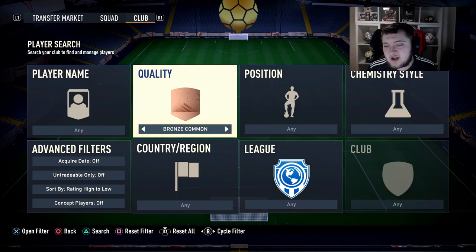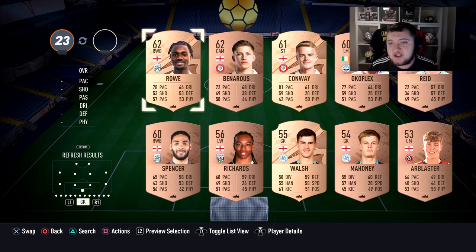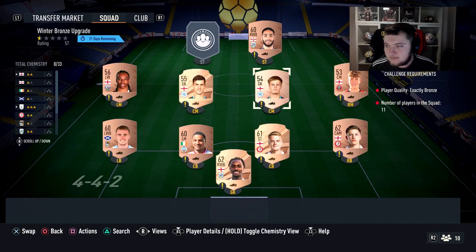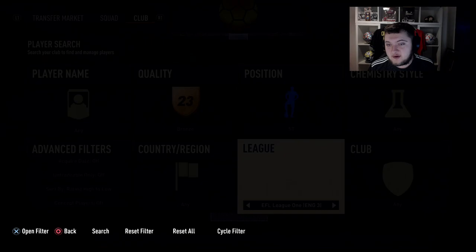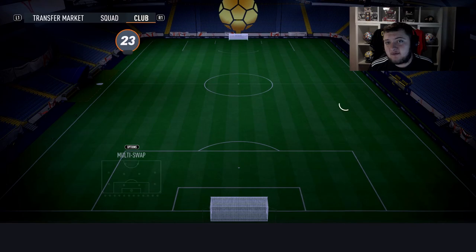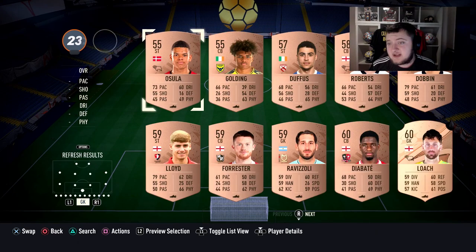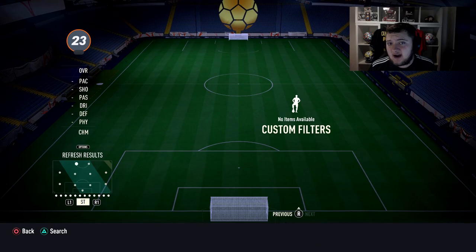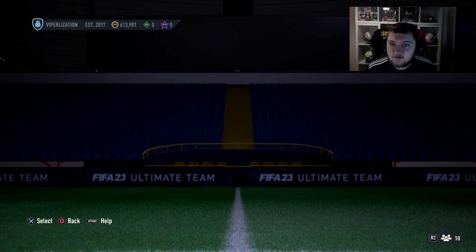All you need to do is go by league, sort by bronze, and go through leagues like the Championship and pop all 11 bronzes in - you don't need any chemistry. Just go through all the bad leagues and pop in 11 bronzes - they can be rares or non-rares, whatever you want. Get rid of all the poor bronzes from League One, League Two, etc. This will net you a lot of four-player silver packs which are great for the League SPC grind.